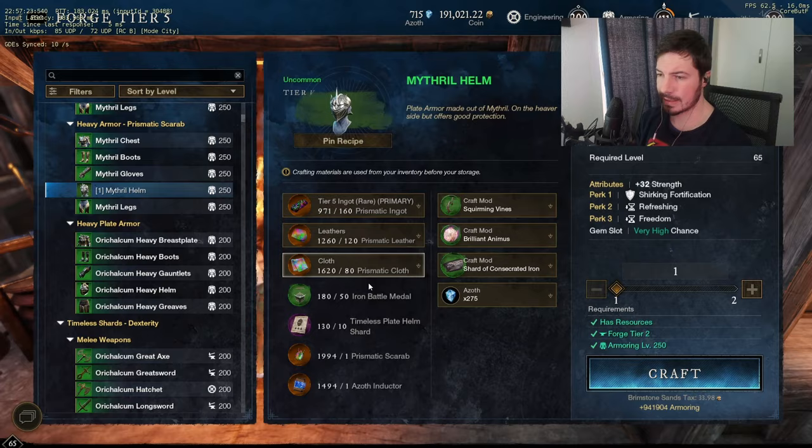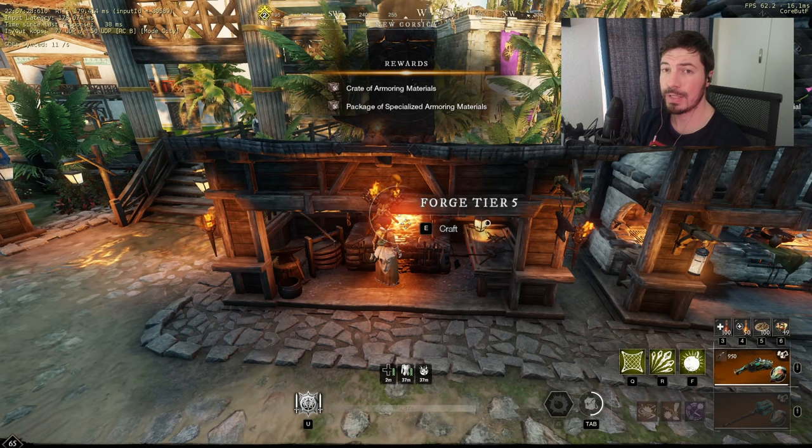That's how you craft best in slot 700 gear score. Hope this video was helpful — if it was, give it a like. And don't forget to follow me on Twitter. I will be streaming when the expansion launches.